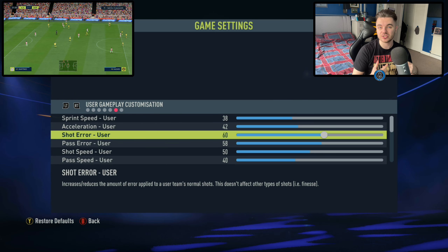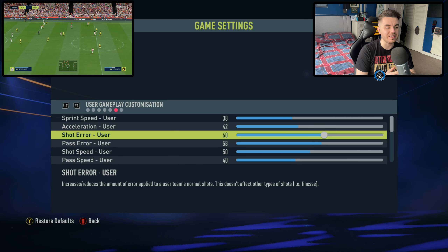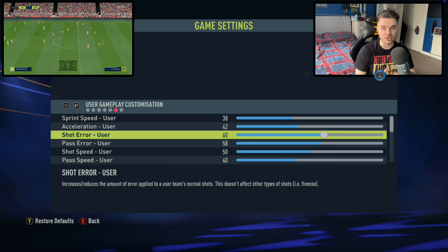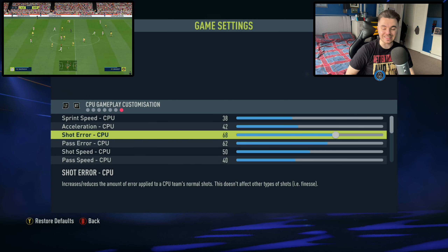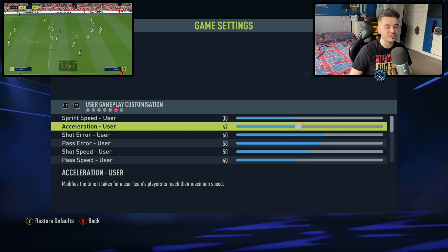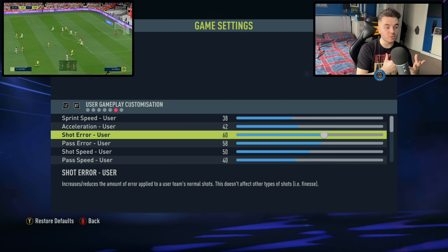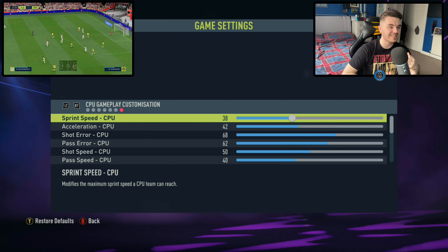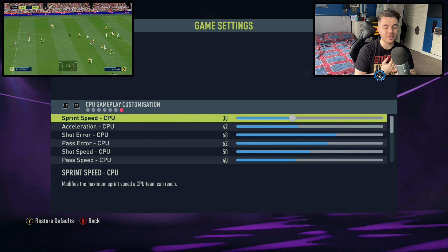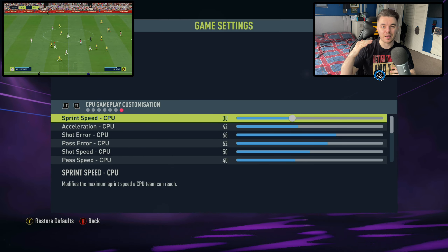The reason why acceleration and sprint speed are a little different is that in short situations players should be faster, but in long distance situations you need players to be slowed down. We don't want too much of a gap because for a lot of centre-backs, their sprint speed is high but their acceleration is low because they might be tall and heavier. So we didn't want too much of a gap between them, and it's the same for the CPU as well.